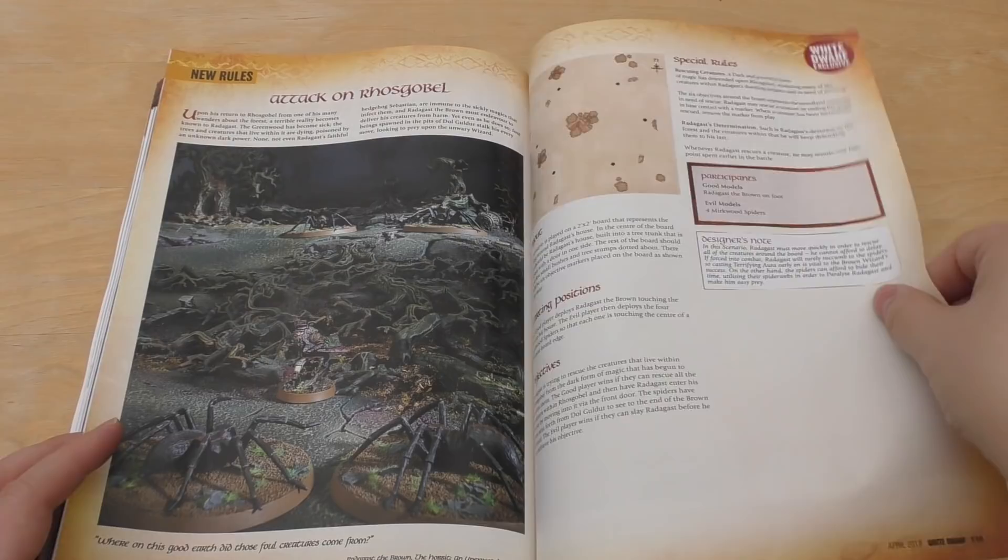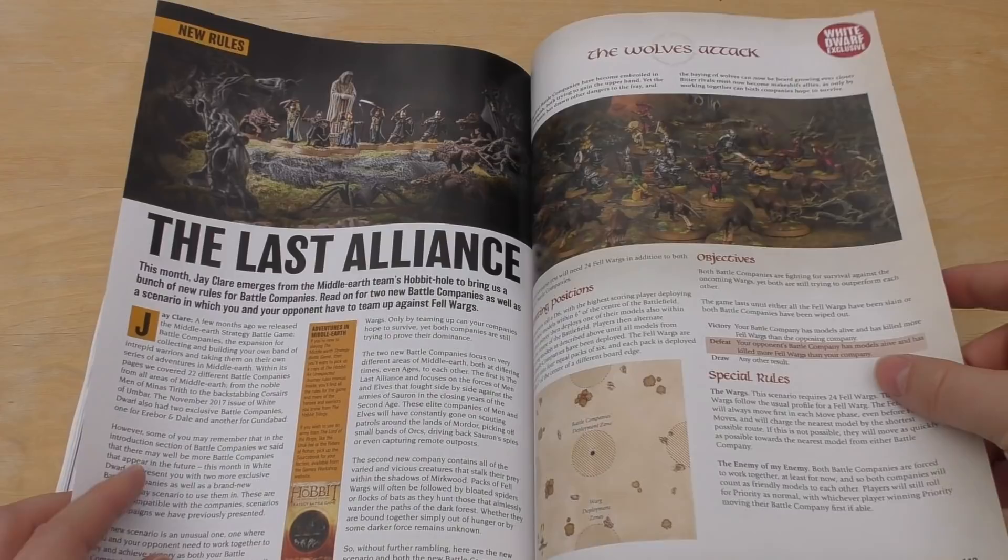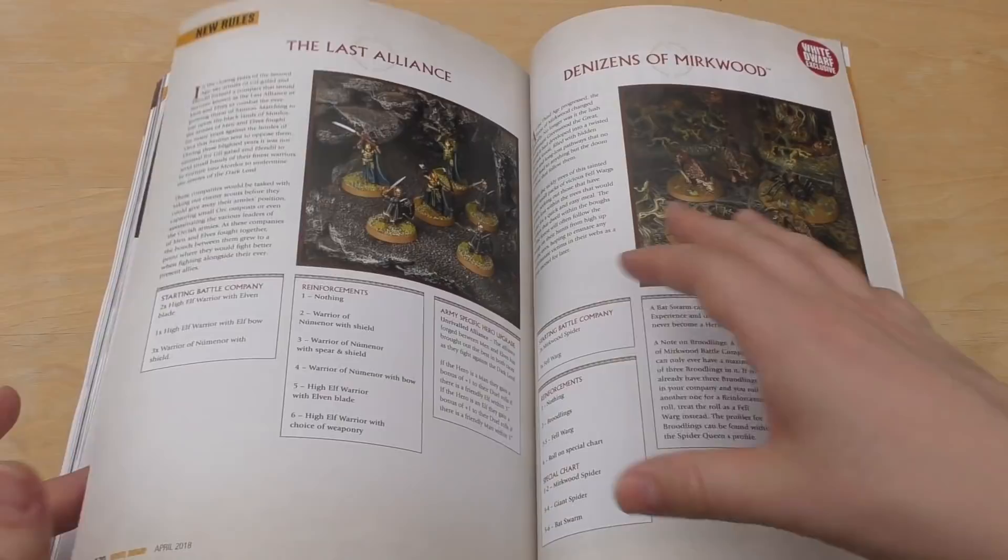The Brown Wizard — so a bit about Radagast I think, from what I can remember. Some little spiders — Shelob's children. Some new rules for The Hobbit.